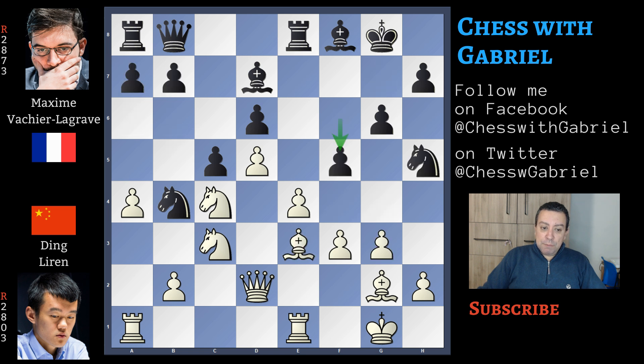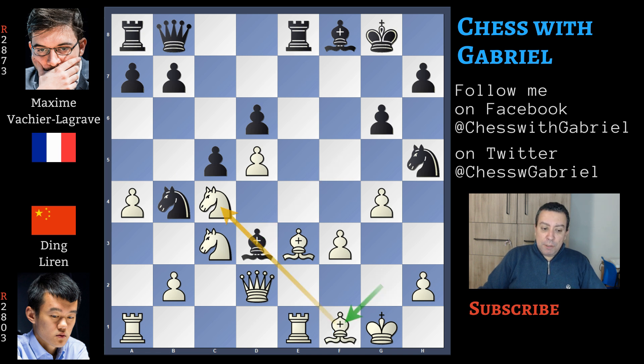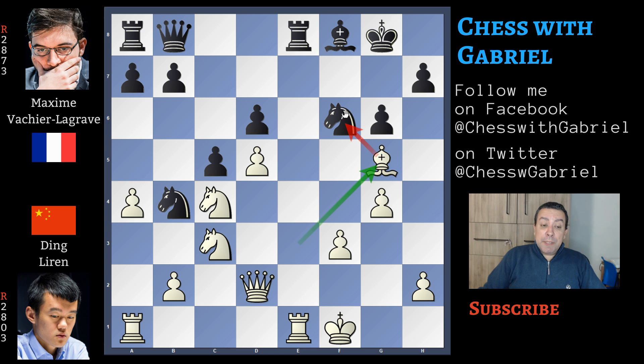Let's go back to our game. We said f5, e captures on f5, bishop captures on f5, and now g4 attacking both the bishop and the knight seems a winning fork — but it's not, because bishop to d3 is attacking the unprotected knight on c4. So bishop back to f1, bishop captures on f1 and the king recaptures on f1. The knight that is under attack must move back, knight to f6, and here bishop to g5 attacking the unprotected knight. This is an important moment of the game because black must really be careful.